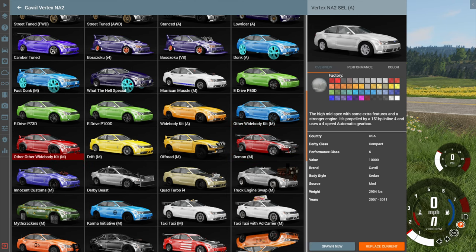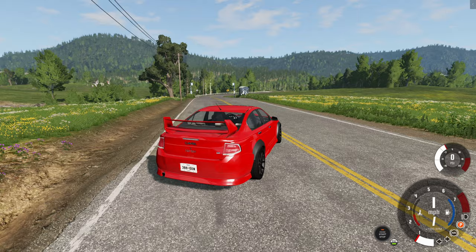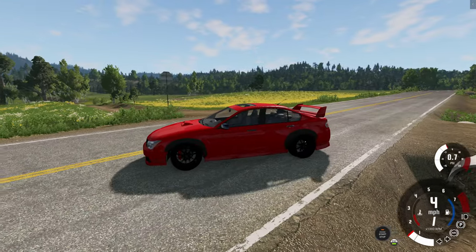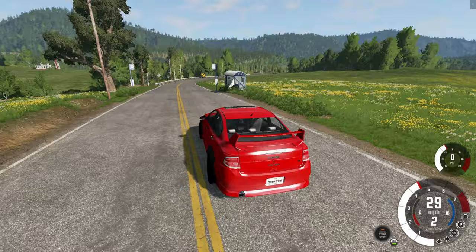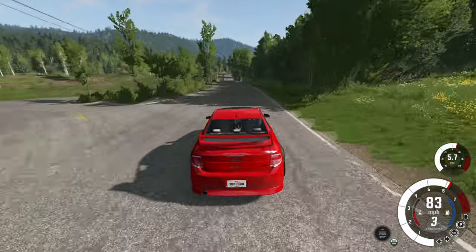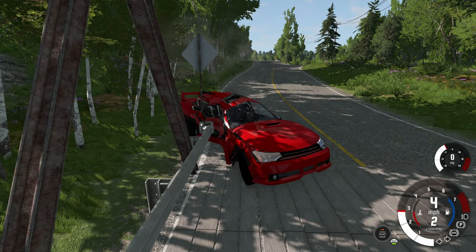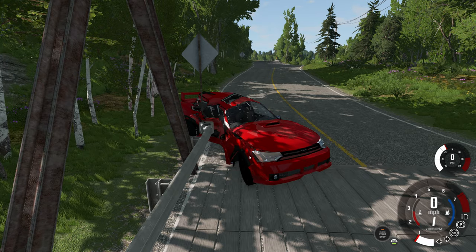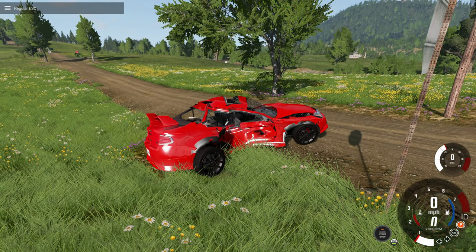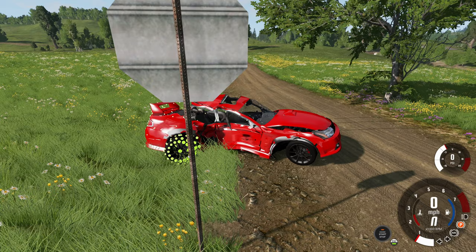Now on to the other, other wide body kit. This one just has a bunch of cool parts all over the place. On the rear it looks different, the side is different, and then of course even the front is different. With all those changes it almost looks like a completely different vehicle honestly, but at its heart it is still the Ford Focus — or the Gravel Vertex as it's properly called. Here's a good crash — that was a perfect side impact, basically impaling the vehicle. We'll save it, reset it, and then load up the damage. Wow — you can't do better than that if you want a side impact. The front looks okay, rear looks okay, just the side was damaged.